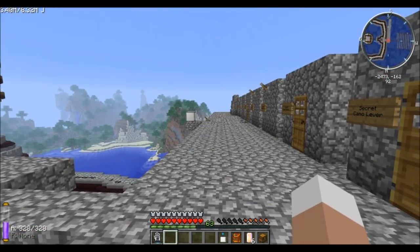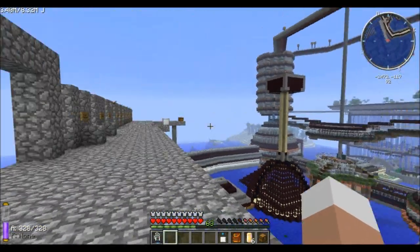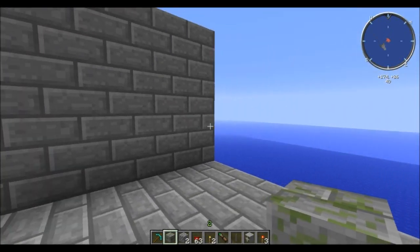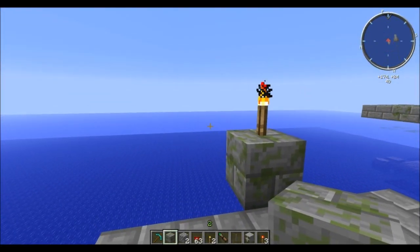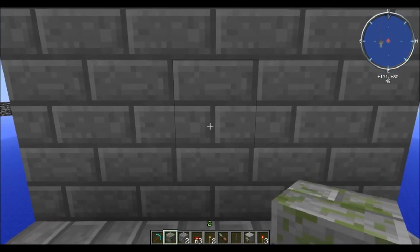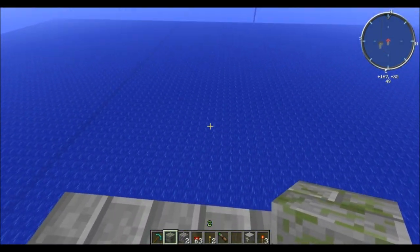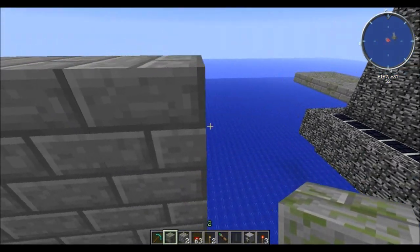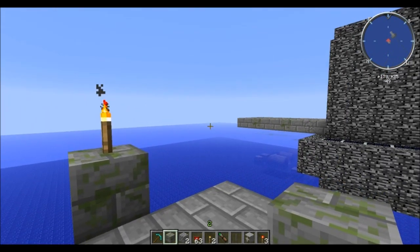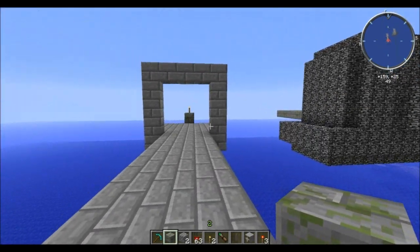Now let's have a look at a few contraptions you could build — hidden traps for instance. Let's look at a simple example: you want a player to fulfill certain conditions before continuing. We have this wall, and a player could simply break through or walk into a trap. But as soon as they fulfill the condition — for instance hitting the torch after a boss fight or difficult room — they can switch it and the door will open and a bridge will form.